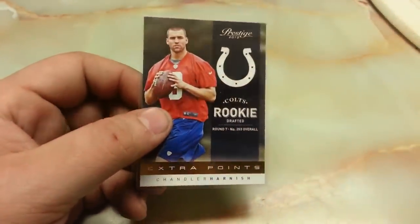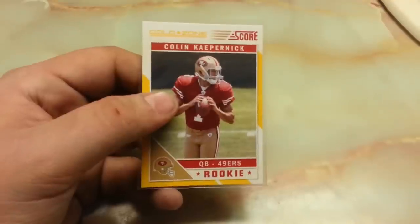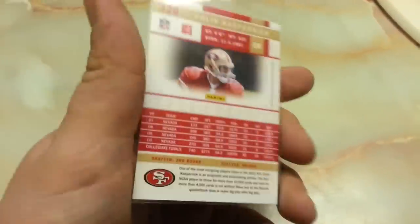Good looking card. Chandler Harnish Extra Point Short Print. We got a Colin Kaepernick Gold Zone Rookie — no numbering on that one, I believe it's 299.